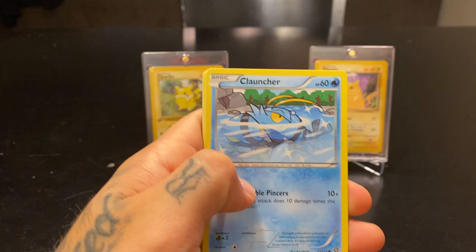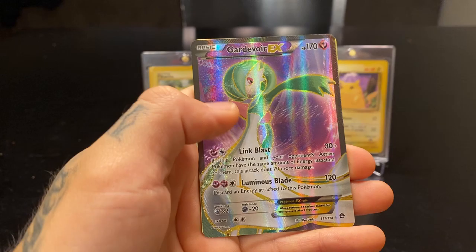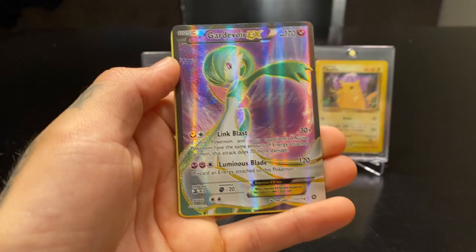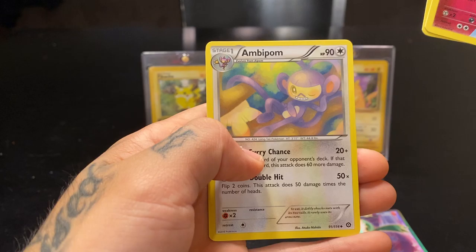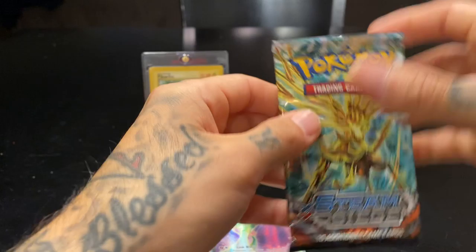Still used to doing the energy game since we opened a lot of Unbroken Bonds. Clauncher, Aipom, Yanma, Sneasel, Litleo, Nosepass reverse — and a Carnivore EX Prismatic full art! Beautiful. Put that to the side. Zoroark, Lampent, and Ambipom. Alright, that's two for two, let's keep it going.